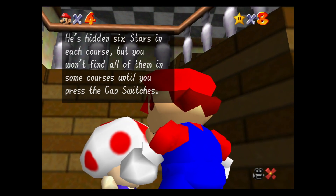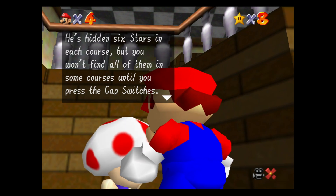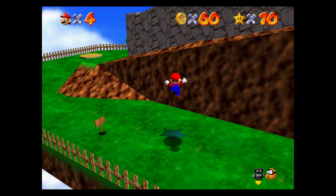As you can see from talking to this Toad, some stars require cap switches to be activated to be able to get them, and one of those in particular is for the wing cap.